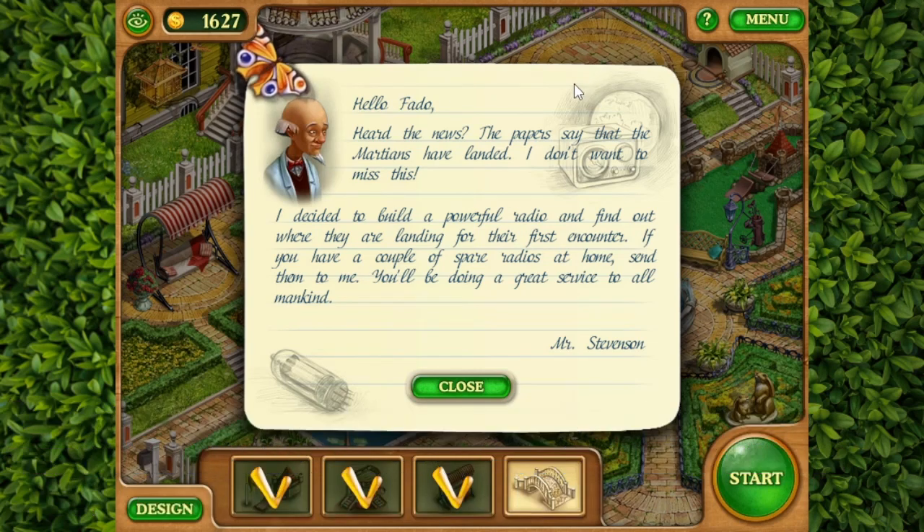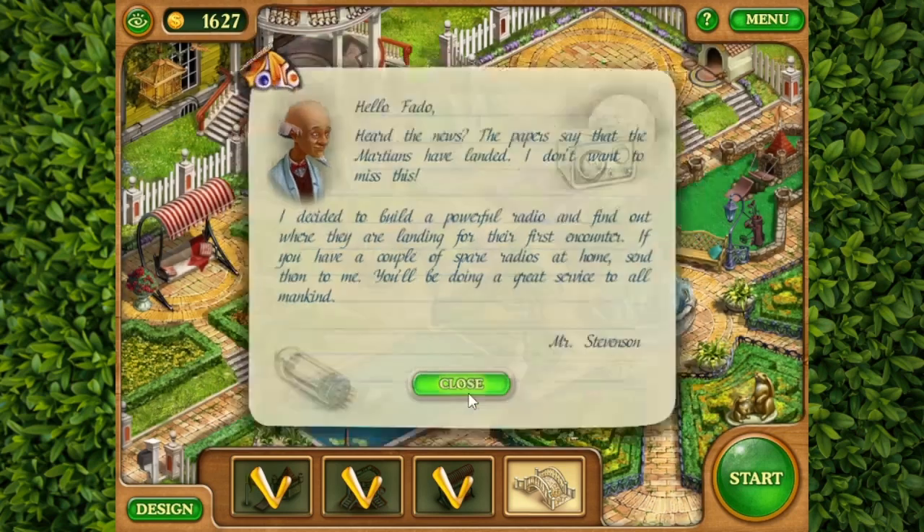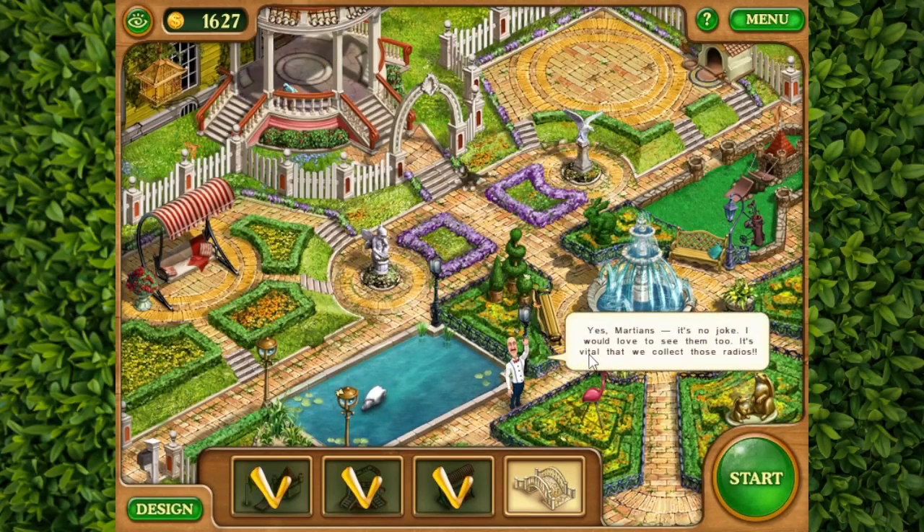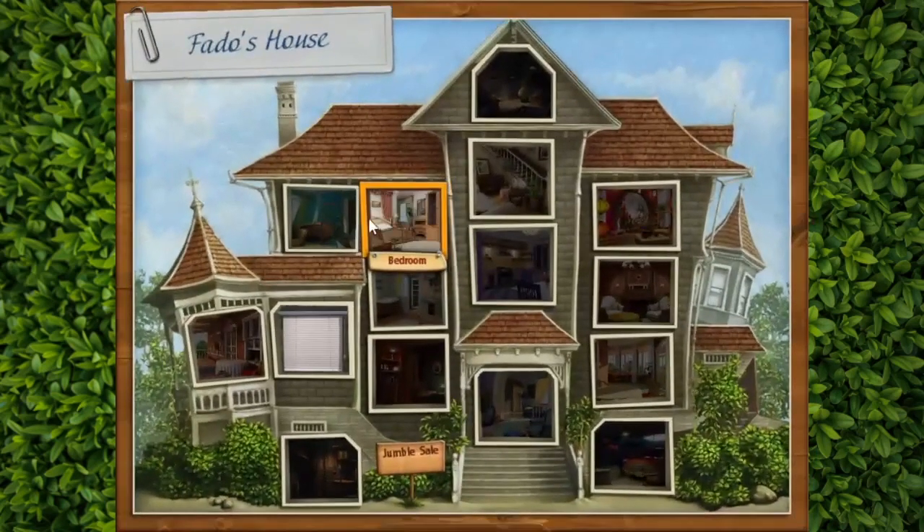Hello, Fat. I heard the news. The papers say that the merchants have landed. I don't want to miss this. I decided to build a powerful radio and find out where they were landing for their first encounter. If you have a couple of spare radios at home, send them to me. You'll be doing great service to all mankind. Oh sure. Yes, Martians. It's not a joke. I would love to see them too. It's vital that we collect those radios. Well hi, let's get those radios.